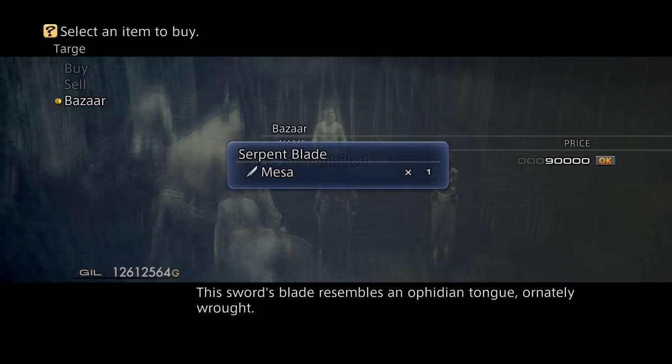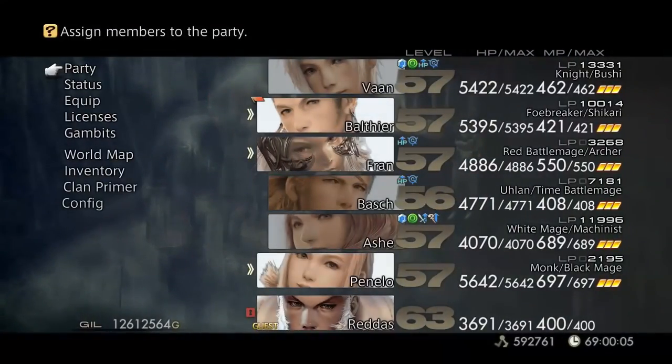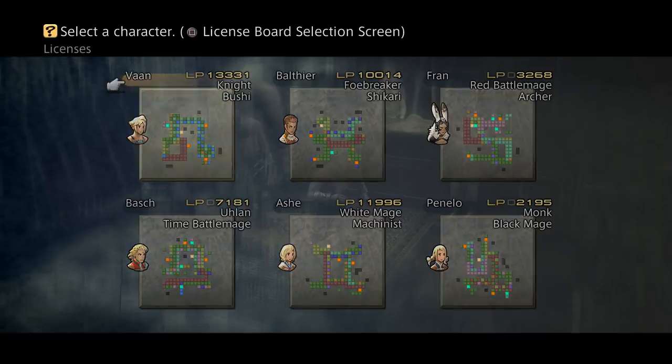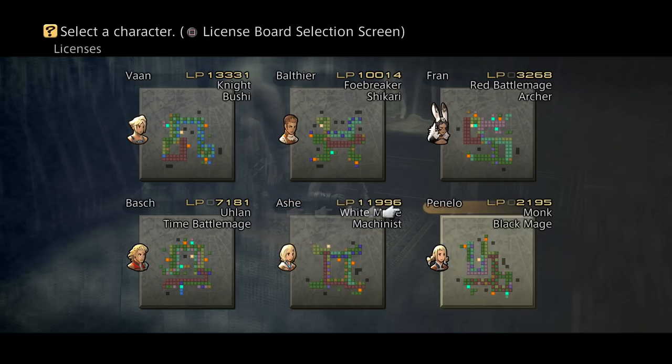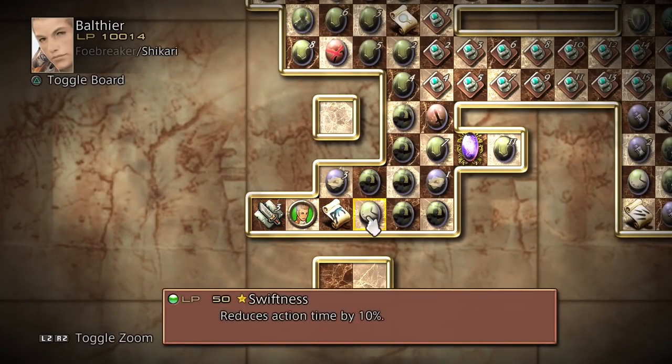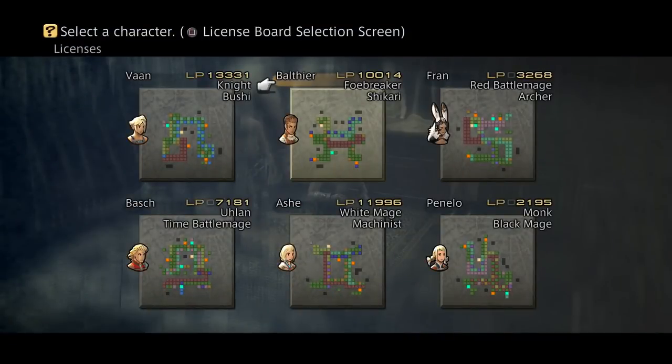Find that in the playlist. And there you have the Mesa — that's a Ninja Blade. It's fantastic for the Foe Breaker Shikari job combo. If we go on to the license board, there it is — it's with Yagyu Dark Blade and Mesa. So that's the one you want. Hopefully you didn't block yourself off by learning the wrong quickenings on that board. But once you've learned that license, then you can go ahead and equip the weapon.